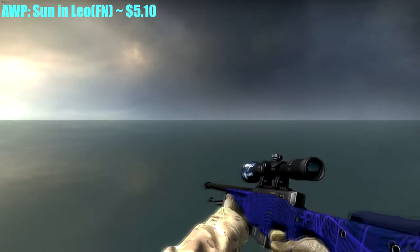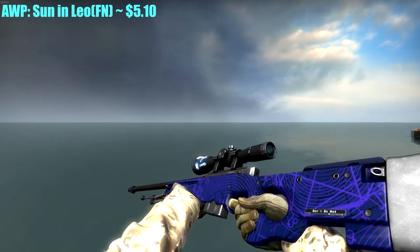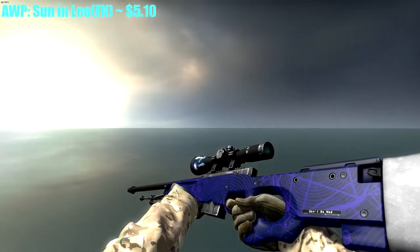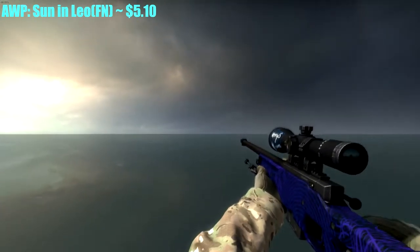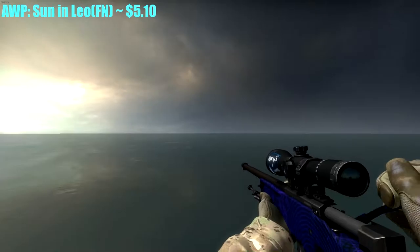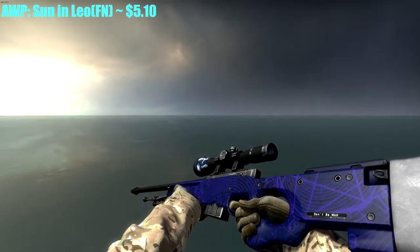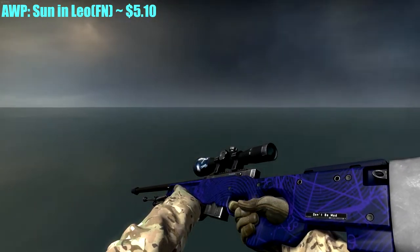For the AWP, I chose the Sun in Leo because there aren't many blue AWP skins. I think this is the closest to a pure blue AWP skin — Hyper Beast is pretty close, it has some blue in it, but I had to go with the Sun in Leo. It's probably the most expensive skin in the loadout at $5.10, but it does look good. I got a Kenia sticker on it as well.